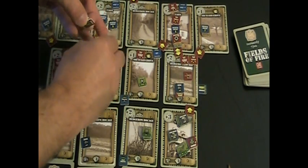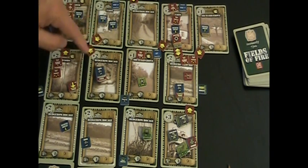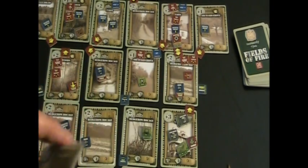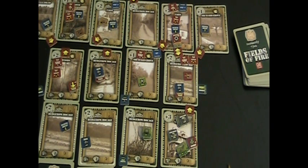We order the Third Squad to attempt to spot the squad in the farm. That's a base draw of two, plus one for the AVOF, minus one for it being under cover — a net of two cards. Drawing two cards, we get our spot, removing the question mark marker. Now we order a shift fire command to pull the PDF over and place a small arms VOF on that position.